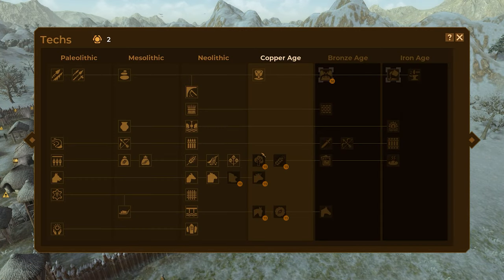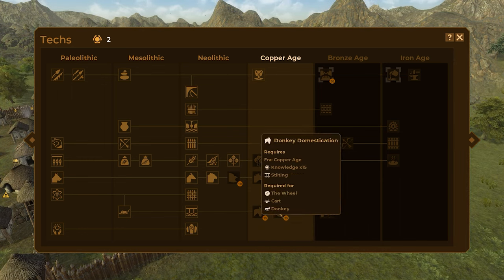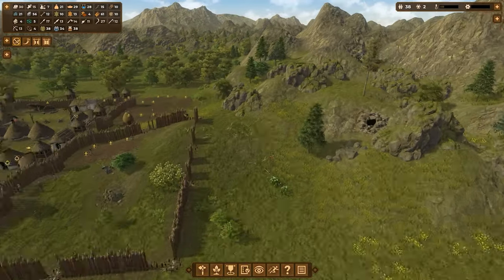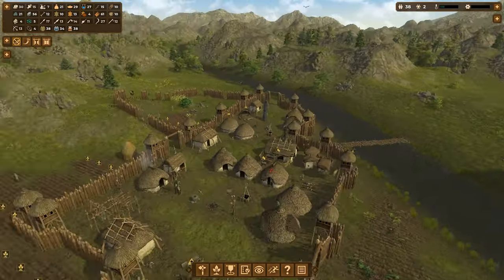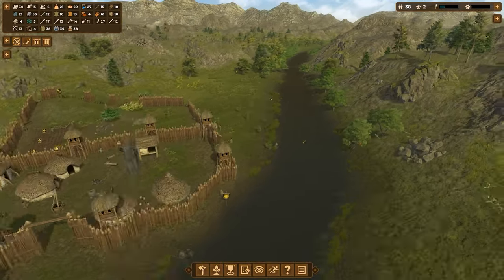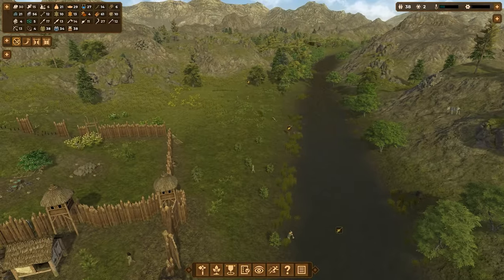We want to get to the rye, but the donkey and the wheel would be better. I'm going to focus on the donkey and the wheel — they supply a lot of speed, making it much easier to drag stuff around. We currently have four sledges, but having a donkey dragging a cart makes it easier to move heavier loads.